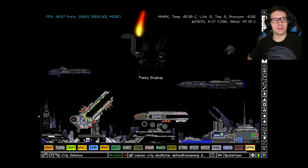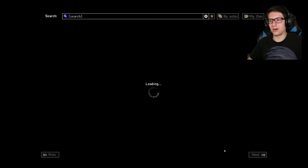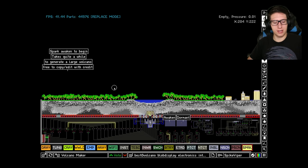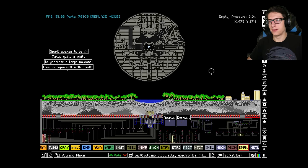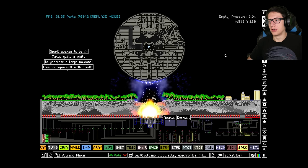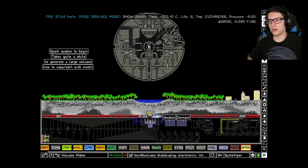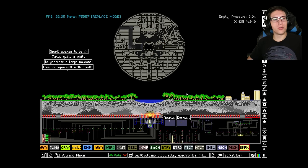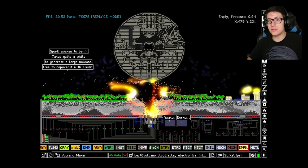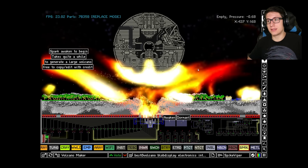YouTube, stop suggesting me the same videos every day — it's becoming a meme. I feel like going on a death star theme now. Let's do a death star versus a volcano — nothing could possibly go wrong. We may have to grab a different death star because this one will catch on fire extremely easily. I made a horrible mistake by forgetting to remove the core. Always decor your death star, people — if you don't decor your death star you're going to have a bad day, and the last day of your life at that.